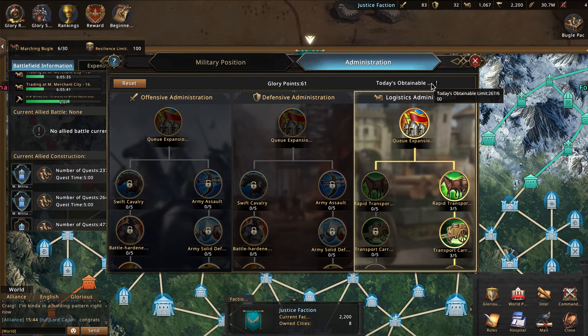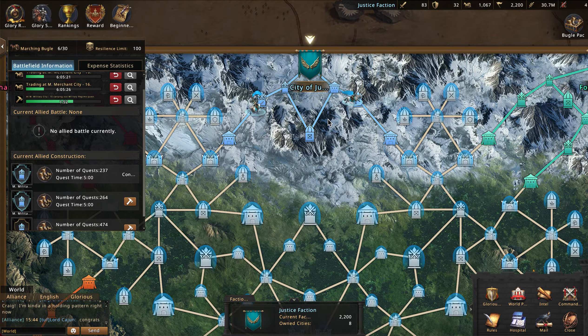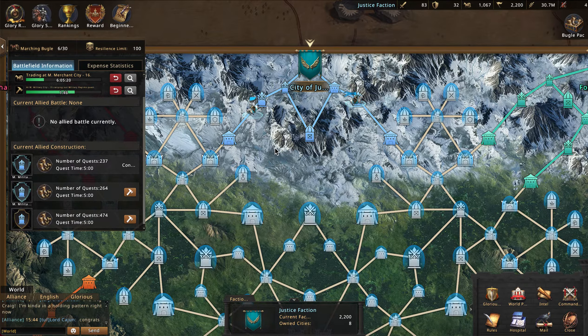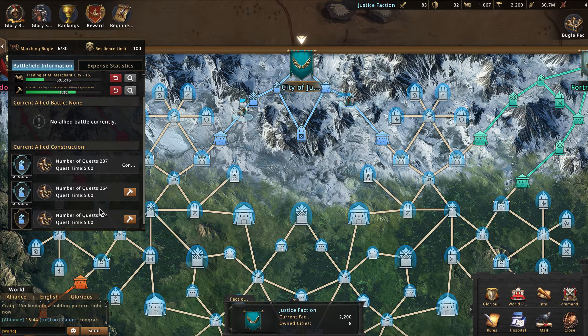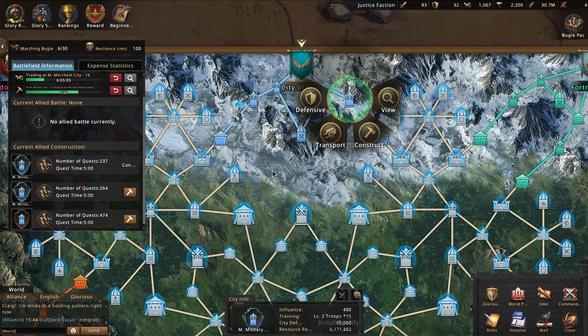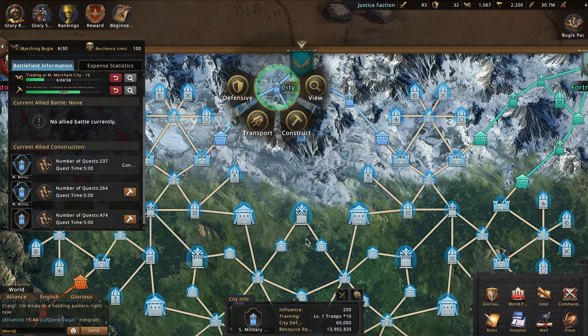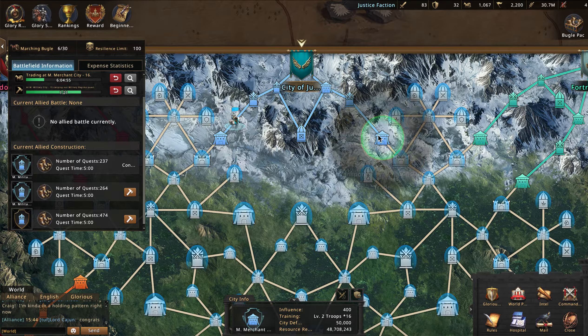My advice: most people want to max their daily glory points — up to 600 with honor badge, or 400 without — and I understand wanting more individual points and better rewards. My recommendation is to save your marching bugles and use them on construction. That is a much better way to get more points, it's better for your whole faction, and it's not wasting resources. Right now we have 48,000 in the medium merchant and 6,000 in the medium military — the 48,000 sitting in the merchant is wasteful.